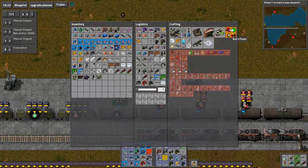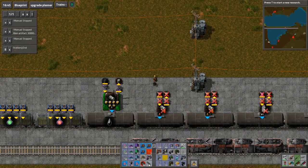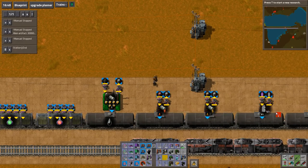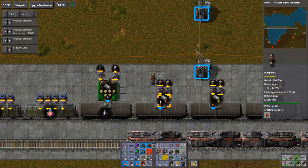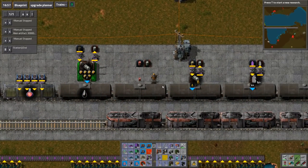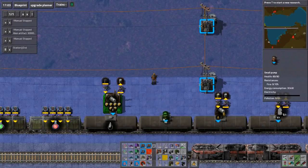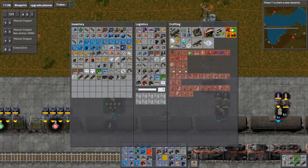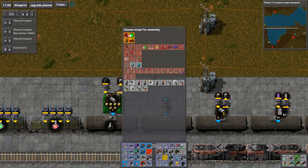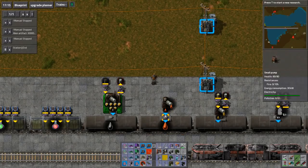So what can go in there? Maybe water? It looks like it needs to be an actual pump that goes here, then one of these pumps telling it to empty a heavy oil barrel and give it a heavy oil barrel. Aha, magnificent — there you go.